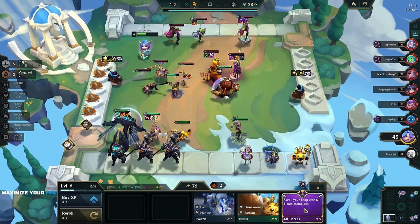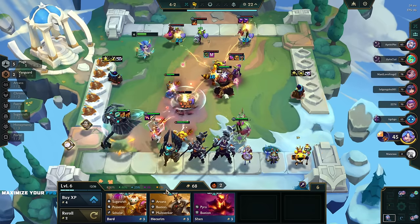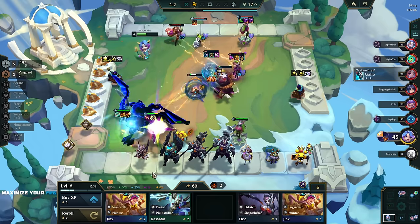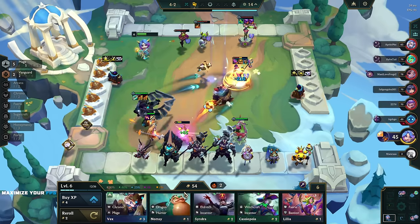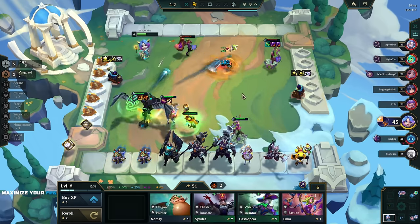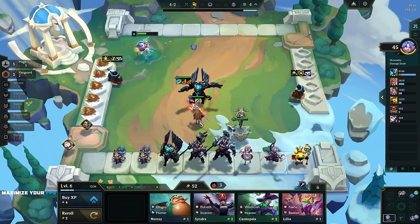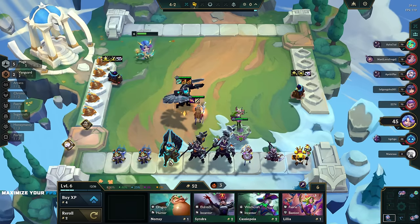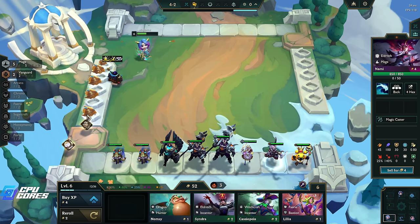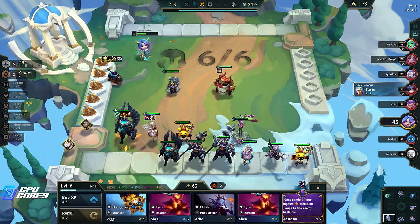Re-roll with all three-cost champions - I'll do that. Oh wow, Mordekaiser! Might as well. Let's get another mage in there too. Get another Vex - that's a two-star Vex, that's really good. We'll stop there for now. Look how much he's gonna heal - he's gonna heal himself full every single time, that is gonna be really nice. We need seven mages and we need Norra and Yuumi for seven.